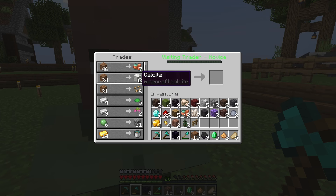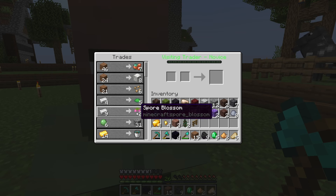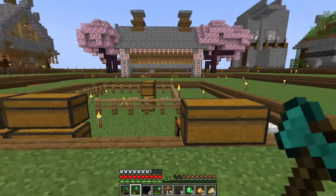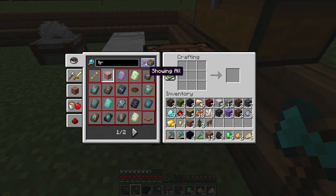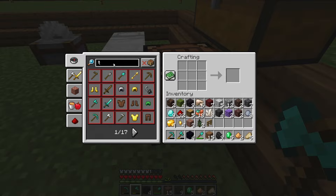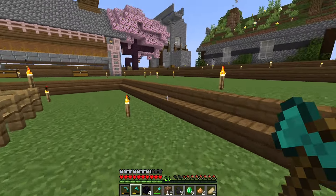Do we need beetroots? No. Copper? No. Calcite? No. We should get these. Is that how you make a turtle helmet? If I can get a turtle helmet, I'm going to be looking super sweet. Turtle helmet. All right, where's that guy? Let me go find some iron. We'll do a little bit of trading with this guy really quick.